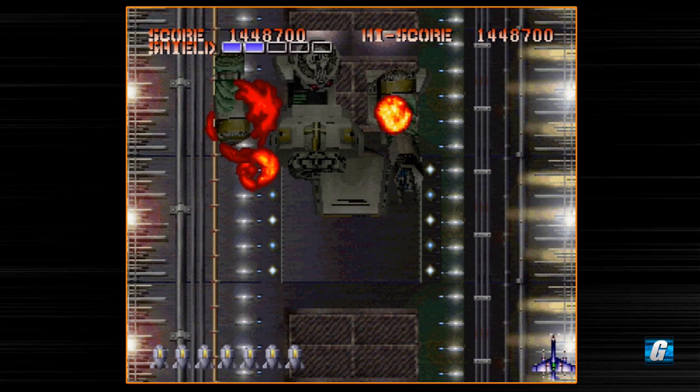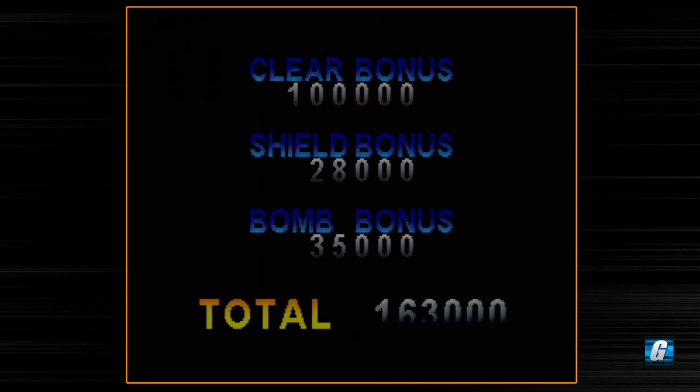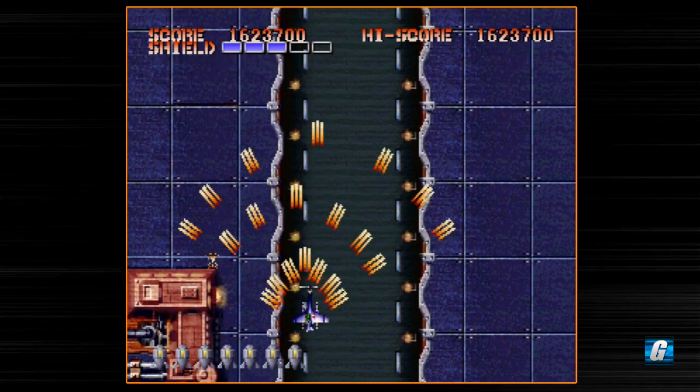Let's see how much health we get back on the next level. I took one hit on the previous level — I think it was level three — and when I started level four I had a full health bar again. So we'll see what happens. Alright, mission six, and we got one block of health back. Okay, that's fine — we'll probably get all of it back over the course of the stage unless I take a bunch of hits.